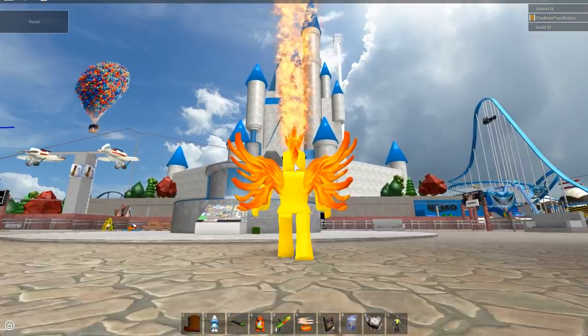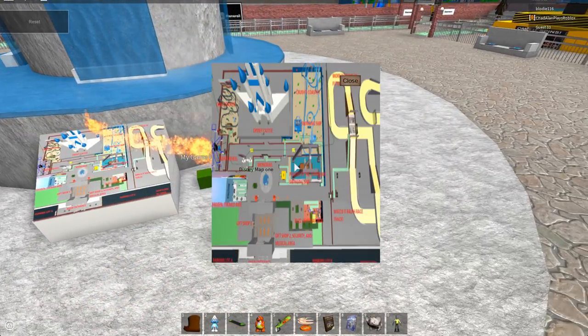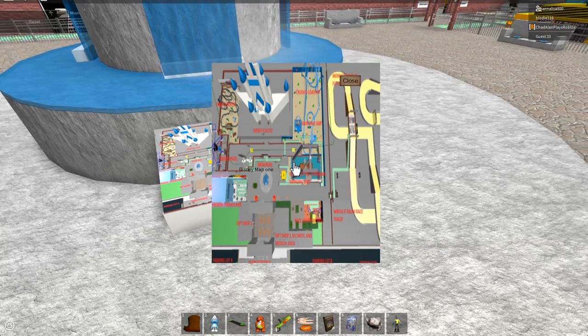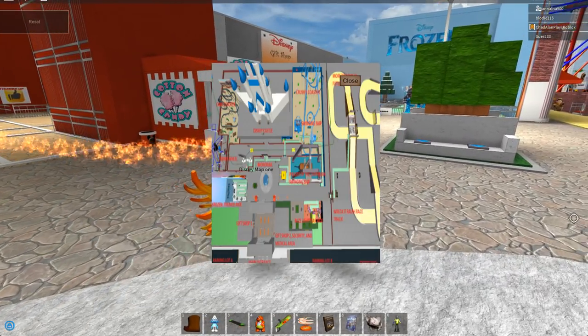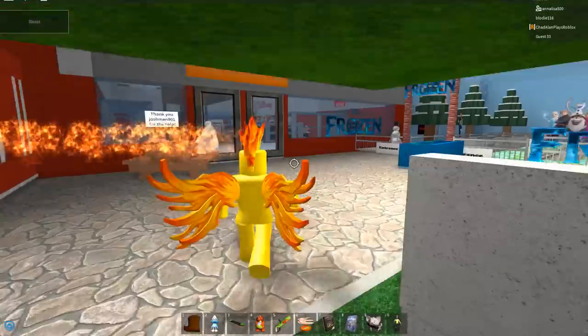Oh look at the castle, there's the up blooms right there. Here's my game pass. There's a Disney map — one Frozen theme ride. I'm at the castle right there. The frozen theme ride is back there.